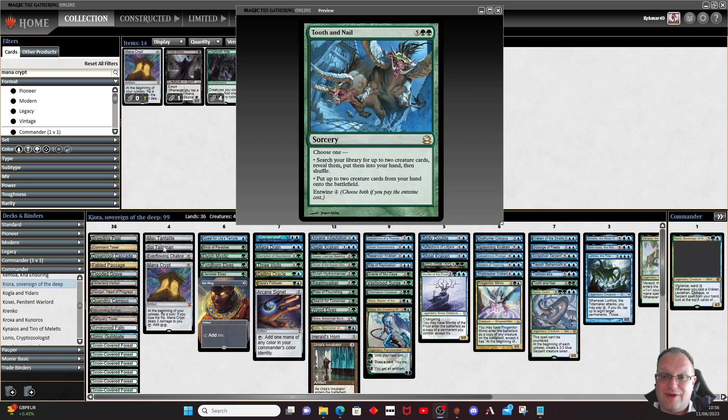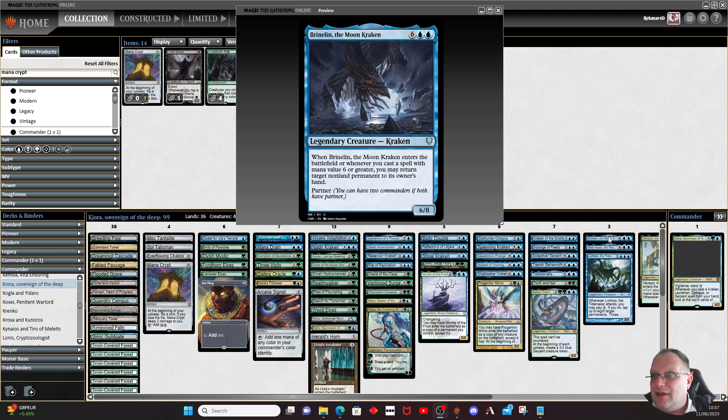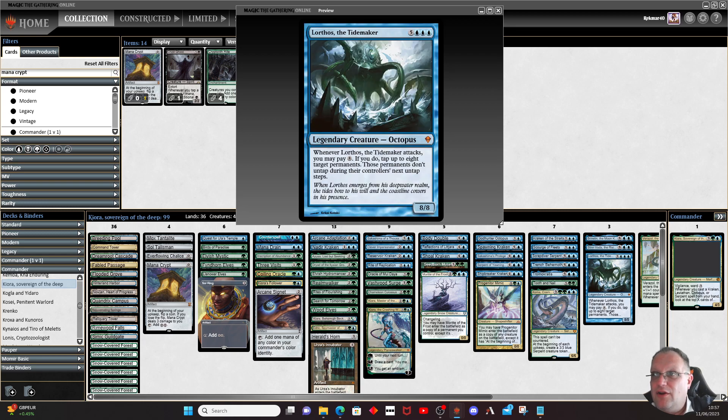Tooth and Nail because we've got a lot of ramp going on — don't cast it until you can entwine it for nine mana please. Cosima, God of the Voyage / The Cosmos Serpent — had to have that in here. Brinelin, the Moon Kraken from Commander Legends: enters the battlefield, or whenever you cast a spell with mana value six or greater, you may return target non-land permanent to its owner's hand — lovely bounce. Cyclone of the Deep Rising: enters the battlefield kicked, return all creatures to their owners' hands except Merfolk and whatever other types we've picked. Lorthos, the Tidemaker: whenever it attacks you can pay eight mana, tap eight permanents and they don't untap — that makes people upset quite quickly.